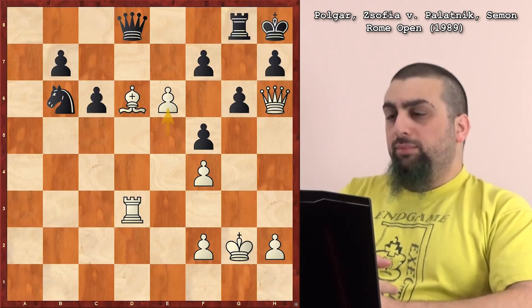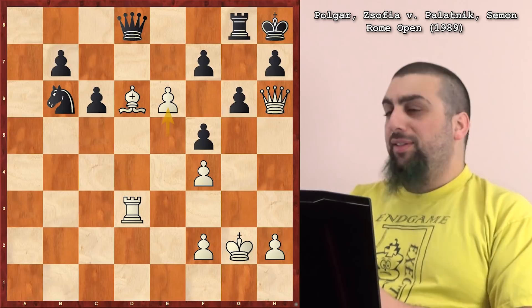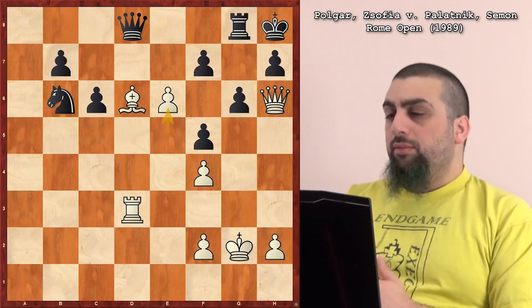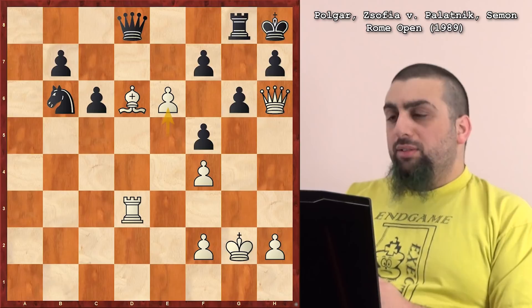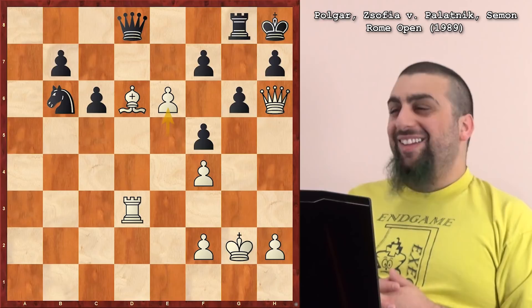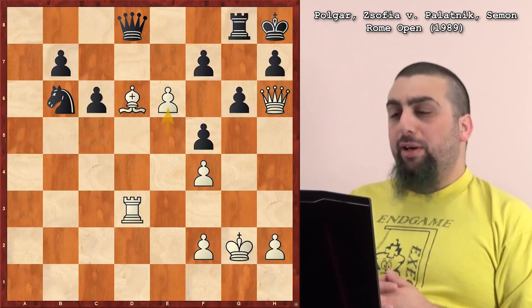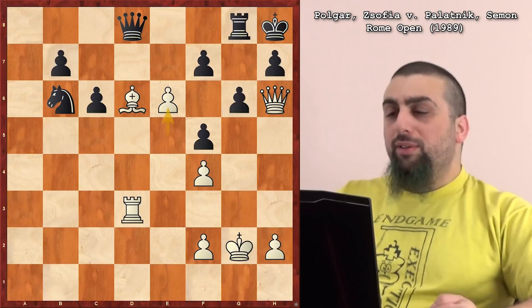The right defense is Knight d5. Never play f6, no matter what. Knight d5: e takes, e takes f7, then Queen takes d6 — sacking the exchange. Always sack the exchange. Knight d5, e takes f7, Queen d6, f takes g8 equals rook check, King takes rook on g8. Sack the exchange, but it doesn't look bad at all for Black. Black's got threats too — Knight f4 check, two connected passed pawns, knight on d5 is amazing, and there's no threat against the king.